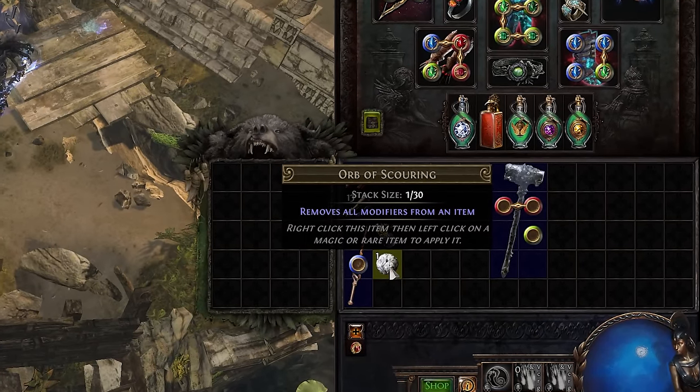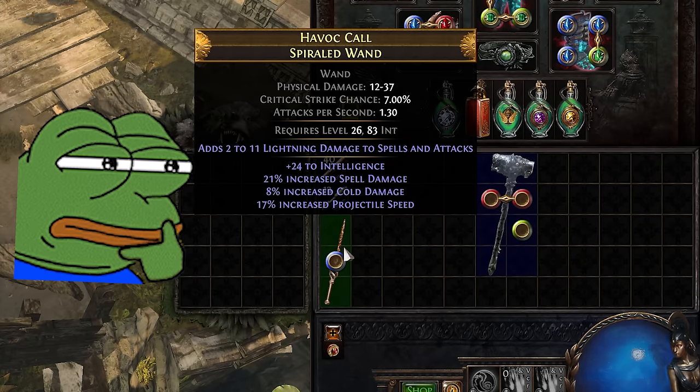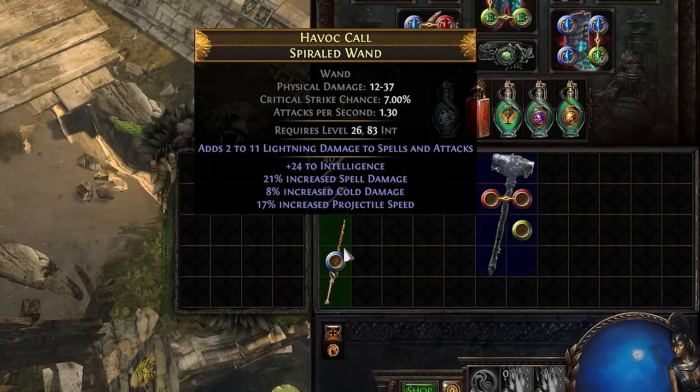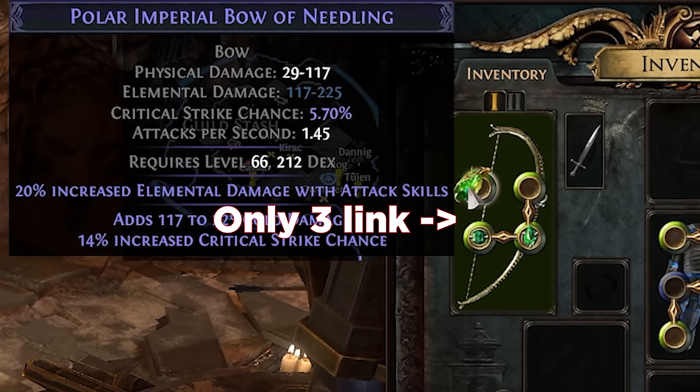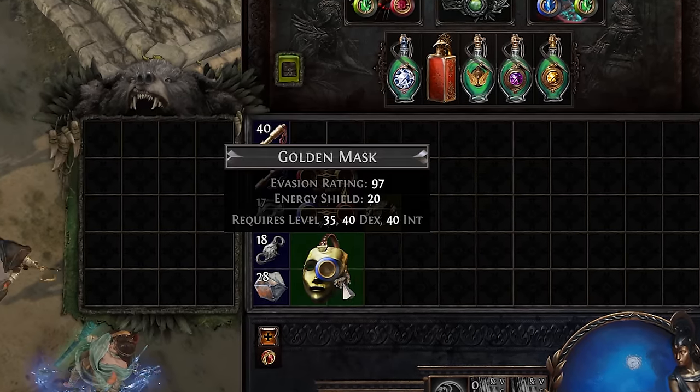For spellcasters, the same process applies minus the Blacksmith's Whetstones, replacing physical damage with spell or elemental damage. Still stuck? Check out your sockets and links. Have you reached at least Act 3? Then your primary skill should be on a 4-link at least.